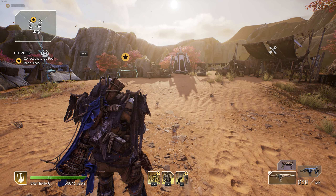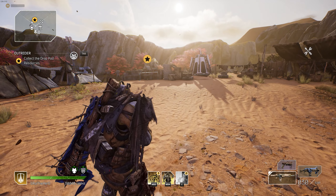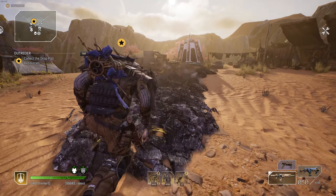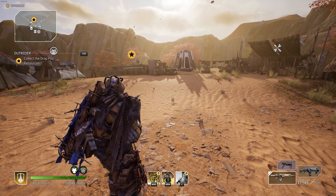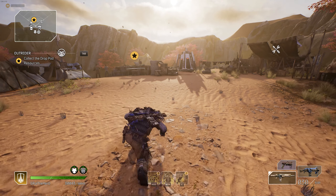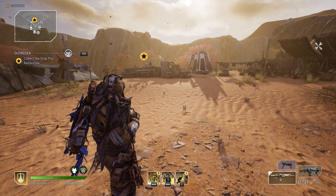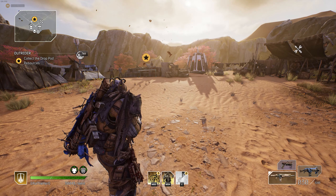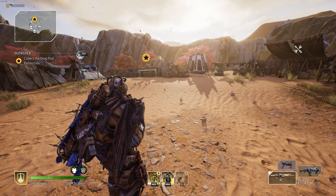Tip number one is pretty simple and specific to your Seismic Smash. There are actually two speeds to it. There's your normal Seismic Smash with an assault rifle, and then there's a slightly faster speed with a handgun. You want to learn how to switch between your handgun and your assault rifle when using your Seismic Smash. The speed difference is minimal but it definitely helps in the long run.